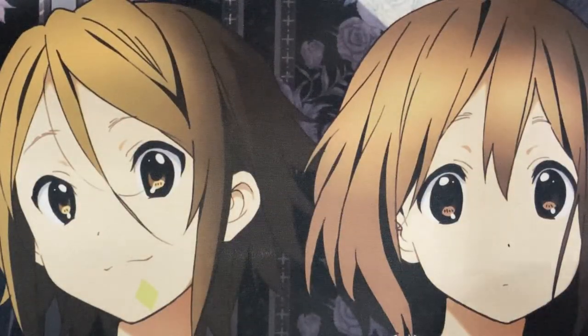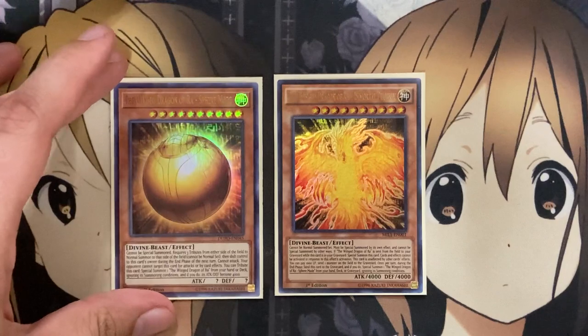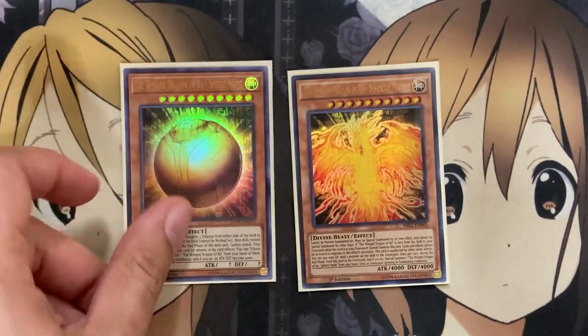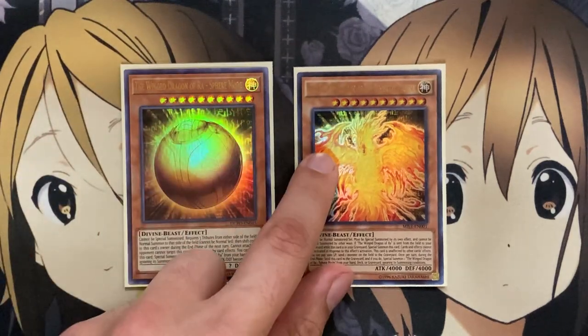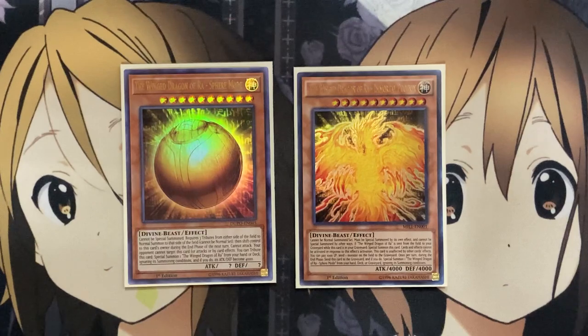Since Winged Dragon of Ra has its other forms as well, I run one copy of Immortal Phoenix and one copy of Sphere Mode. Each one will summon out the other and vice versa — Sphere Mode being able to summon out Winged Dragon of Ra, Immortal Phoenix going back into Sphere Mode, and being able to set up Immortal Phoenix after Winged Dragon of Ra is sent to the graveyard.